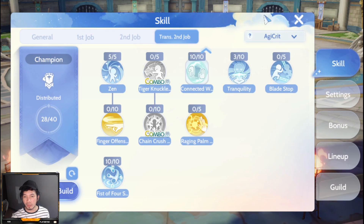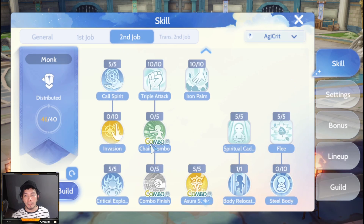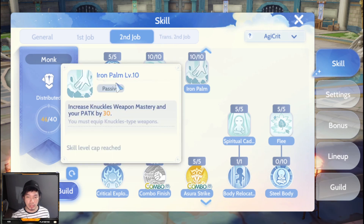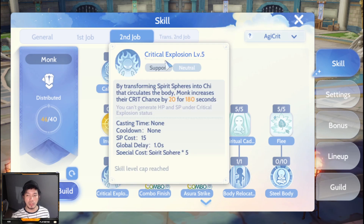For the skills, we have Demon Bane level 10, Blessing level 10, Increase AGI level 5, and Angelus — because you will be doing continuous DPS, and if you are grinding this is very helpful. For the second job, we have max Triple Attack and max Iron Palm to increase your physical damage.